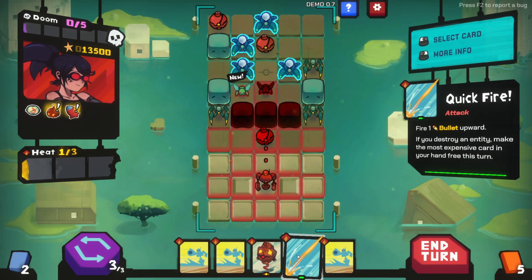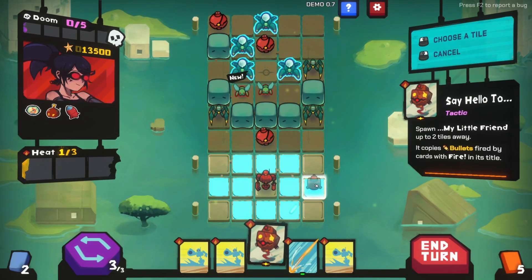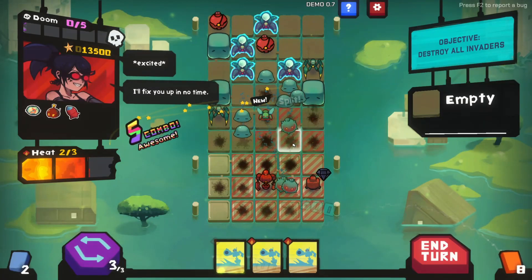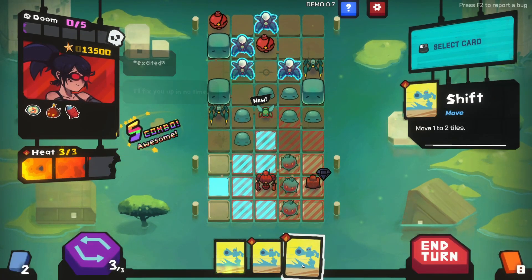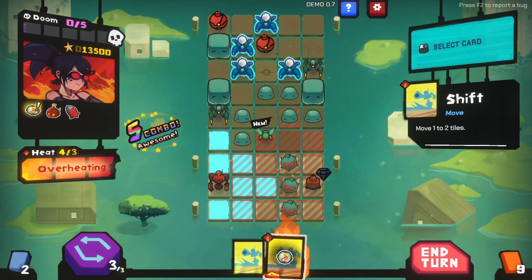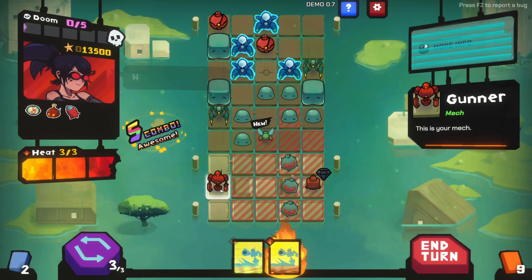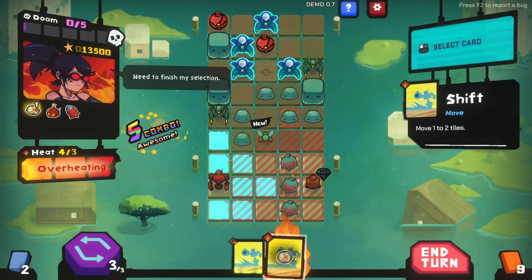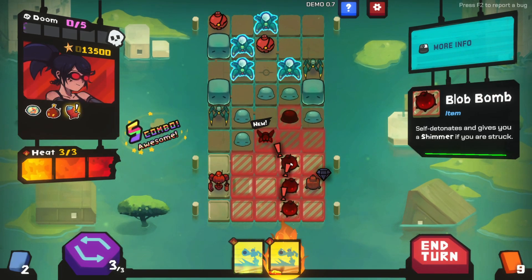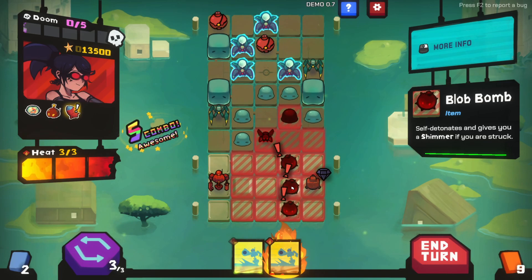Here it is but it's the wrong time. Moves twice as fast - are you serious?! I think we just move randomly here. I keep getting blown up myself. Can't move in the same location. Oh this is free. What's doing all the blocking? These self-detonate and give you a shimmer if struck - oh so it's going to kill these guys. And they explode bigger because they're bombs!